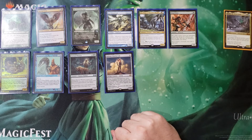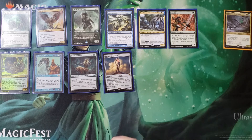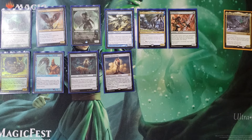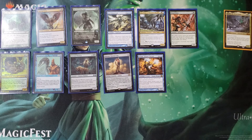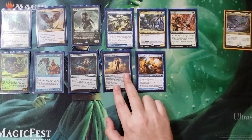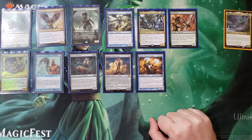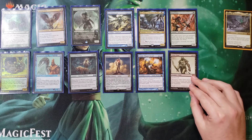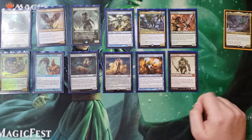Solemn Simulacrum pulls double duty with Yarok on the battlefield — gets you two basic lands from your deck tapped. That's just always good. You don't get double die triggers because that's a leave-the-battlefield effect. Venser, Shaper Savant — this can be very good. If somebody goes to attack you can flash it out, bounce two things, return a spell to somebody's hand, bounce something, or even counter an entire stack if somebody's doing a counter war.